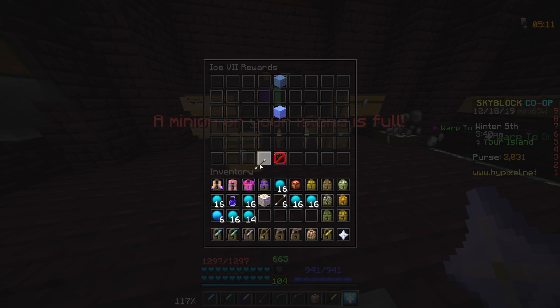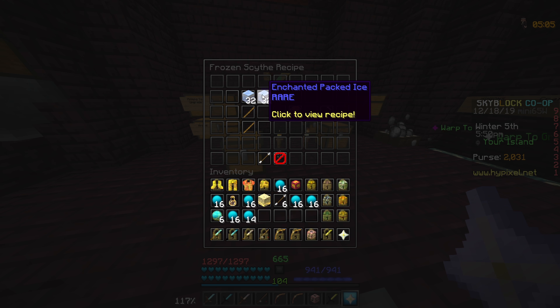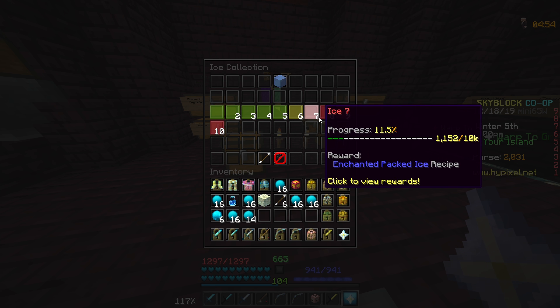Enchanted packed ice is pretty standard. The frozen scythe is a new weapon — I think this weapon's pretty garbage for the cost of it, a stack of enchanted packed ice. It has 80 damage, no strength, shoots one ice bolt that deals 100 damage and slows enemies for five seconds, costs 50 mana. I think that's pretty bad, I don't recommend that weapon.